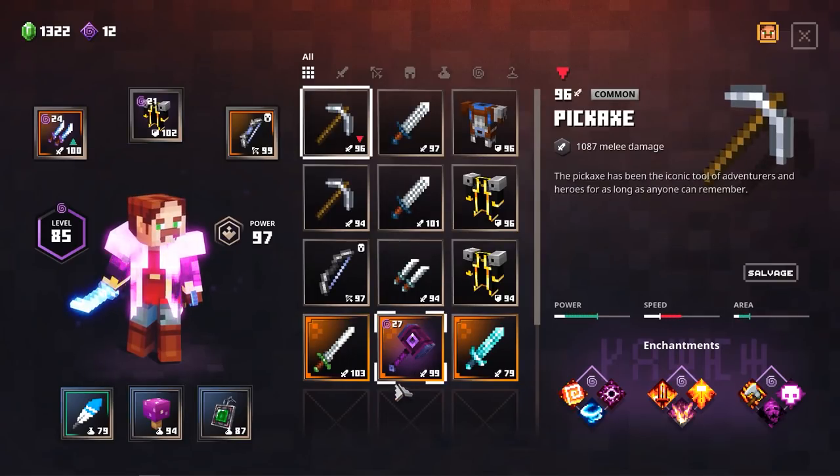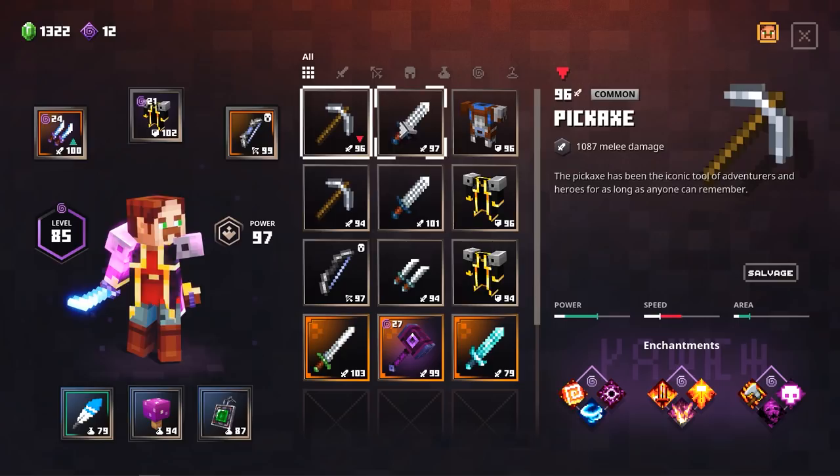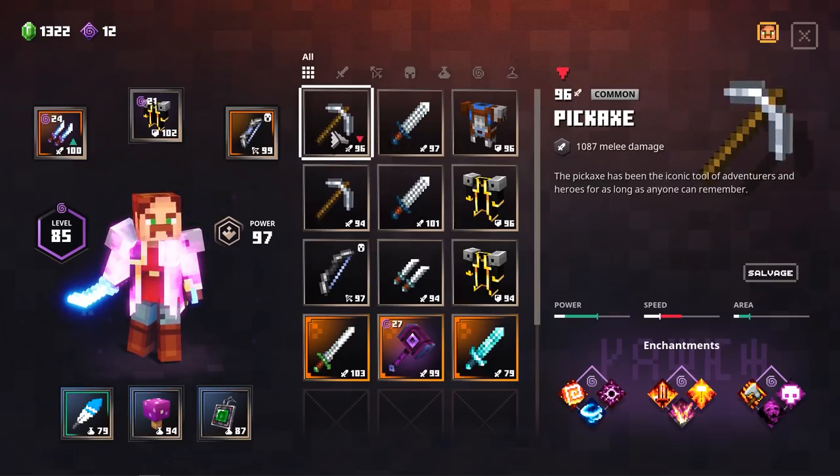I already prepared some items which you can use as an example for your enchantments. First off, weapons. I collected some common weapons but this doesn't mean they are not any good. If they have three enchantments on them, they can be turned into some pretty crazy killing machines.